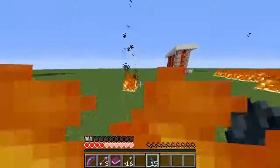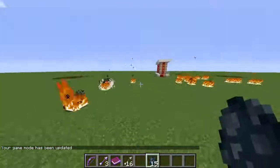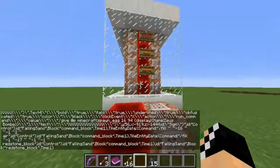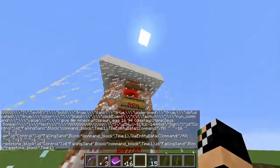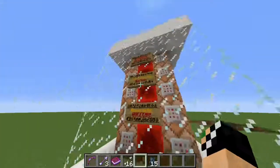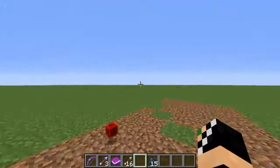One more thing — this command hates squids. I wouldn't recommend doing it near squids, because squids will just get struck by lightning. I switched to game mode 1 to not die. Anyway guys, I just wanted to show you this awesome command by MrAndXHD — he also made my intro. Download the command via the link in the description, follow the steps, and impress your friends with a Minecraft rocket launcher. I'll see you in the next video — peace!